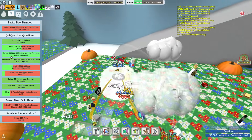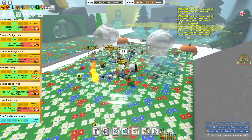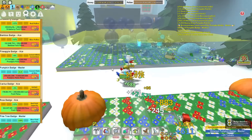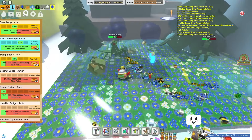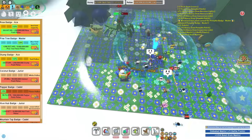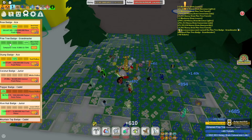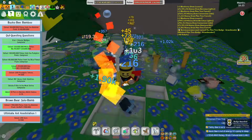I also completed the 100 million Pollen in Pumpkin Field and the Pumpkin Master Badge, just for future quests, which means now I have almost done this Spirit Bear quest. While I'm here, I thought I'd get the Grandmaster Pine Tree Badge, which shouldn't take me too long. There we go — we got the Pine Tree Grandmaster Badge. Let's claim it. Our first Grandmaster Badge — it's got that nice green color to it.